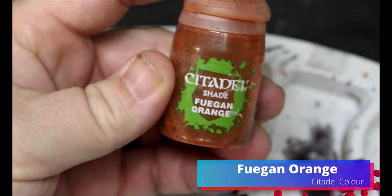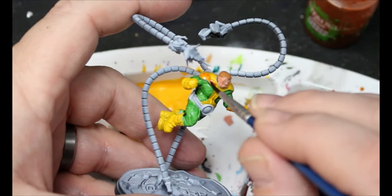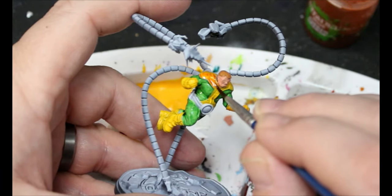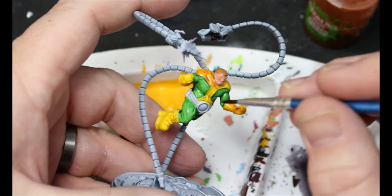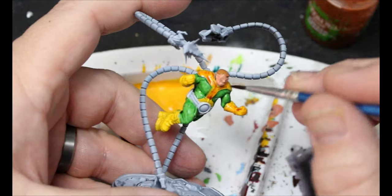We're gonna switch over to fugen orange and this is gonna be a wash all over that yellow. I like to use this orange as a wash color for yellow — I don't know exactly why, I just really like how it makes that yellow pop later.